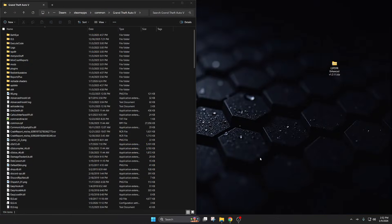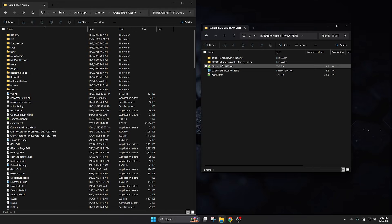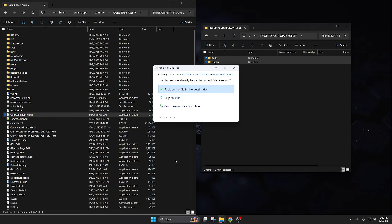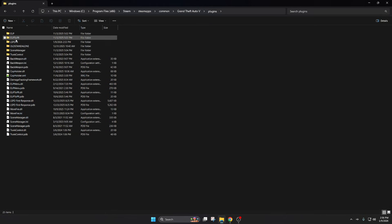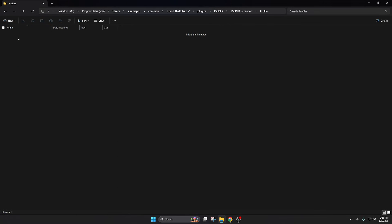Installing this is relatively easy and I'm going to walk you through it. Go ahead and pull up the zip file, open up the LSPFR Enhanced Remastered Edition, and then open the folder called 'Drop to GTA Folder'. Take these two folders and drag them in. Go to Plugins, then LSPFR, and right here you'll have a folder called LSPFR Enhanced. When you open this folder, 'Profiles' is where your data will end up whenever you load into the game and create a career.